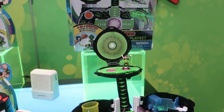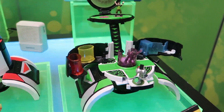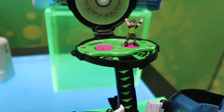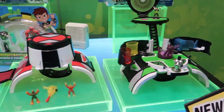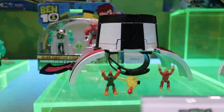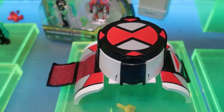Another new play set for fall is our micro play sets. These fold up so that they look like the Omnitrix, and yes, you can still wear them as an Omnitrix. But when you open it up, they open into play environments. We're doing Heat Blast World and Inside the Omnitrix, with a lot of great little fidget play features and each coming with a couple different micro figures and accessories.